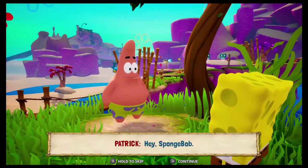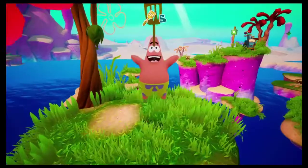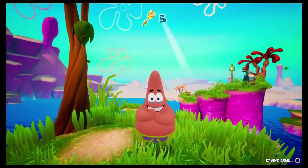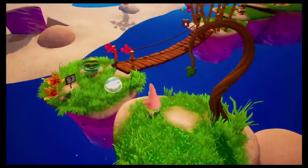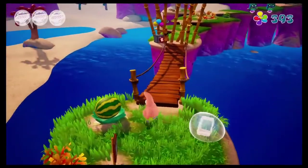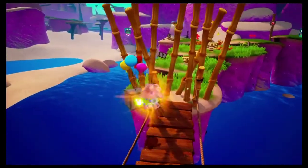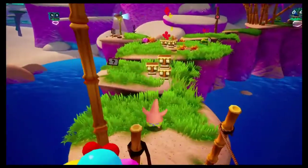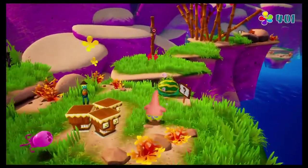We now get to play as Patrick. Now that we have saved Patrick, this next section we get to play as him. We collect our fifth spatula, which will allow us to go into Downtown Bikini Bottom — which is going to be the first official challenging part of the game.